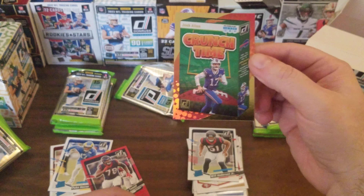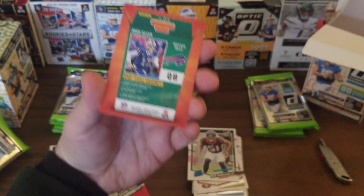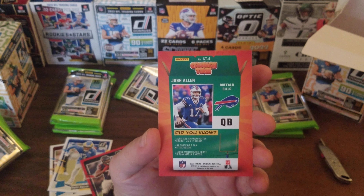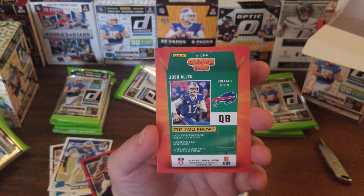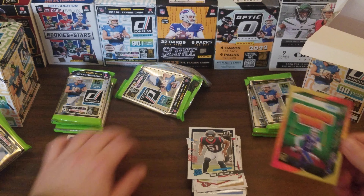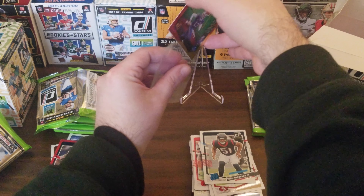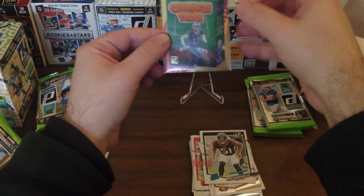Oh nice, we got a Crunch Time — it's a very nice looking card, and it's Josh Allen, which is definitely a player we want to get on this card. I got one of these last year, I can't remember who I got, but yes, very nice. Might as well display that one. It's a nice card — going to sleeve it up. Very nice looking card.